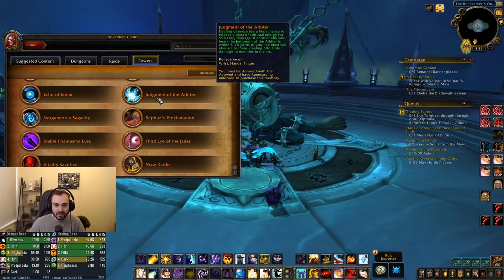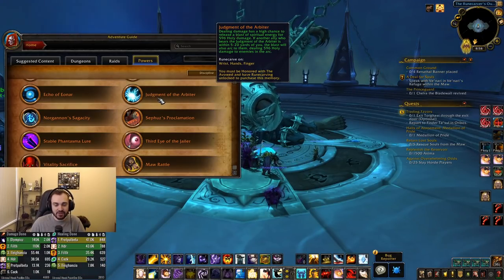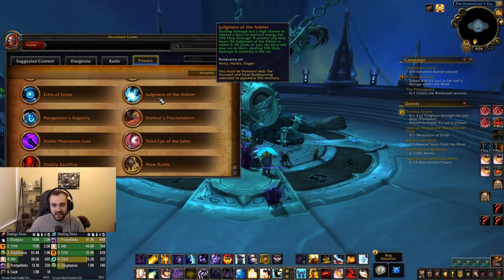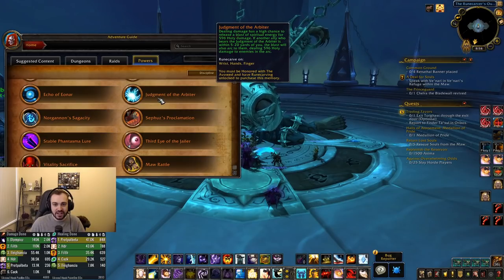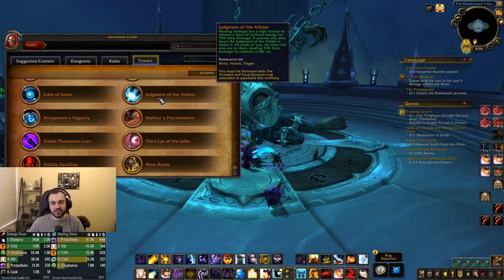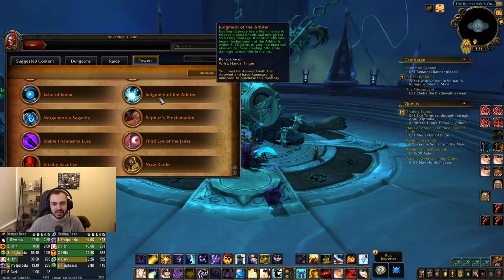We've got Judgment of the Arbiter: dealing damage has a high chance to release a blast of spiritual energy for 596 holy damage — I'm guessing this is going to scale. If another ally who bears the Judgment of the Arbiter is within 5 to 20 yards of you, the blast will also arc to them dealing 596 holy damage. So this is one of those powers that scales up depending on how many people are using it, which is kind of cool.